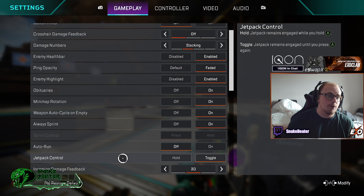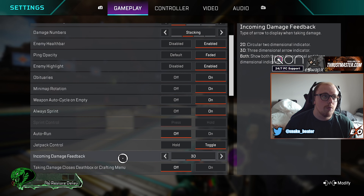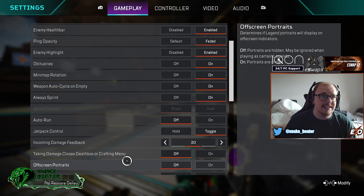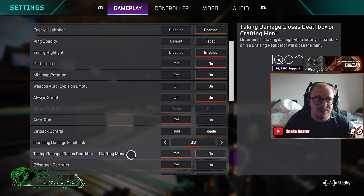Jetpack toggle — it's up to you. It's just whether when you play Valkyrie you hold the button or tap it to fly. I personally have it on toggle so I tap it and get to fly. Next up, incoming damage feedback — I have this on 3D. After that, taking damage closes death boxes or crafting menu — 100% have this off. You will not be able to armor swap if you have this on, so please have this off.